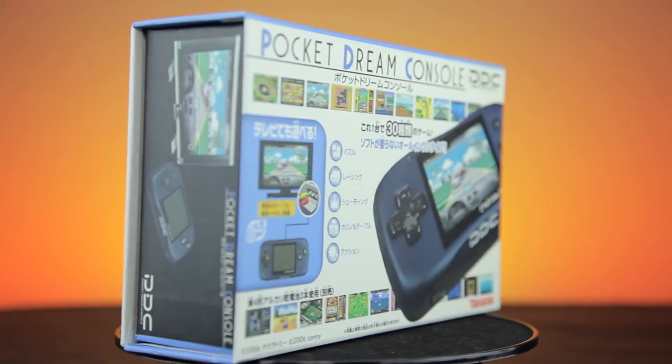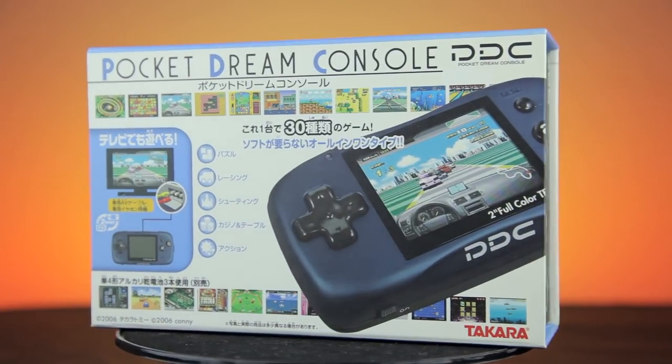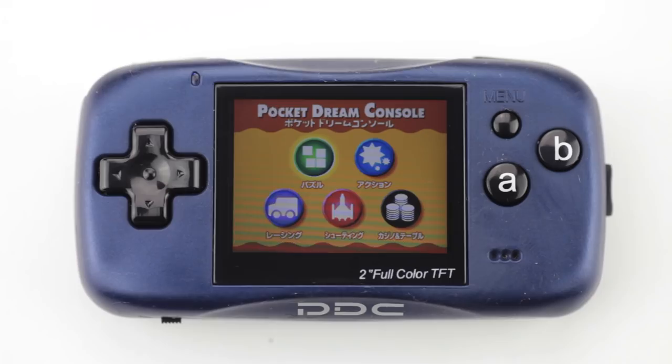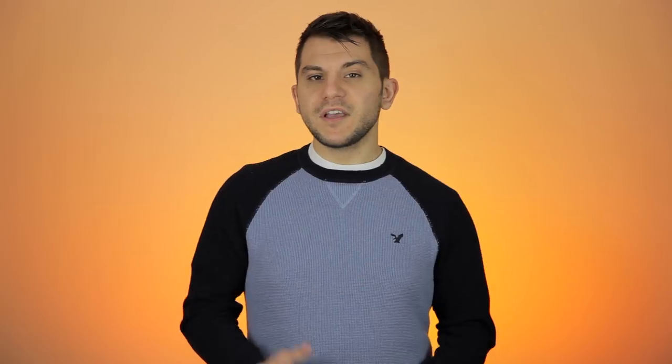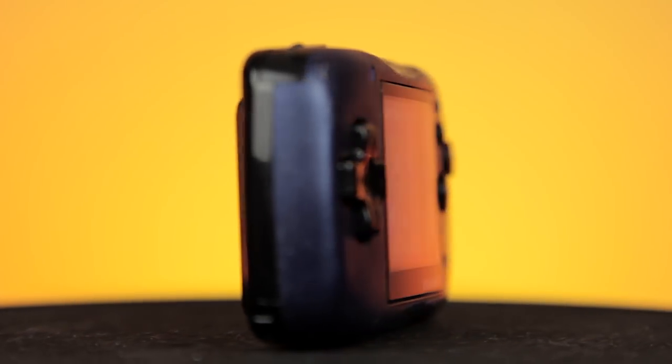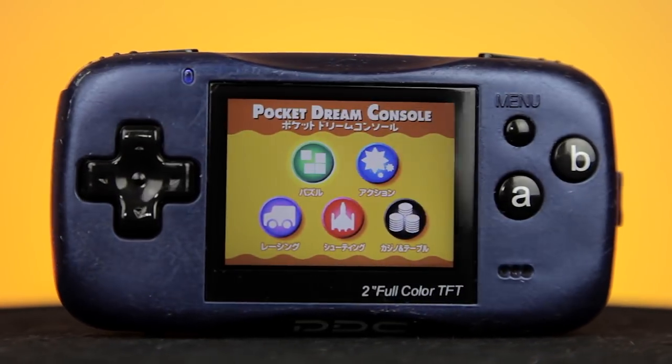At first glance you'd probably think this is a Game Boy Micro, but it actually came out just a year afterwards. The only difference between this and the Game Boy Micro is really the fact that it doesn't take interchangeable cartridges. There are a couple of models out there of the Pocket Dream console, but the one you're looking at right now is the model that was bundled with 30 games, and these 30 games are separated into multiple categories.